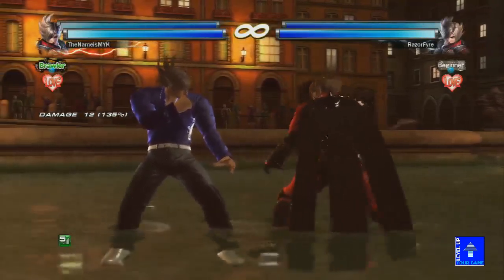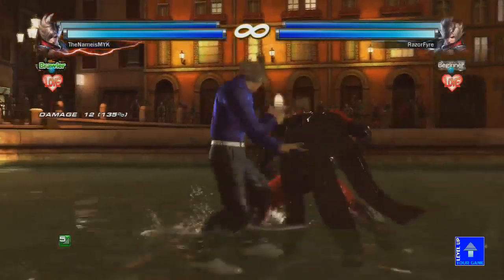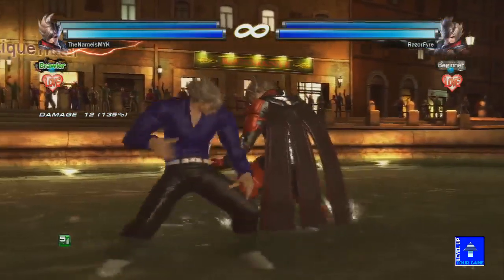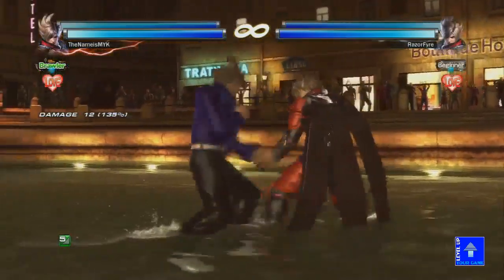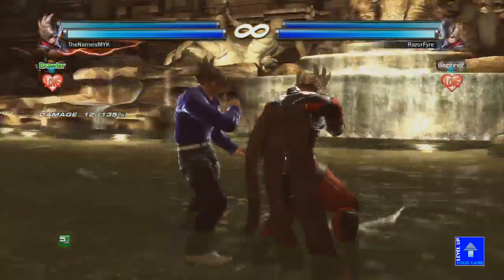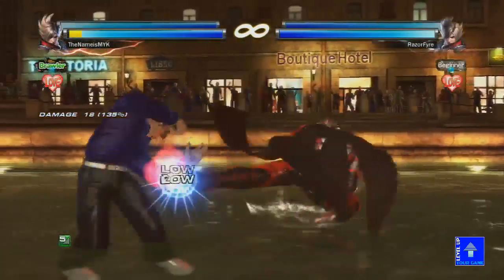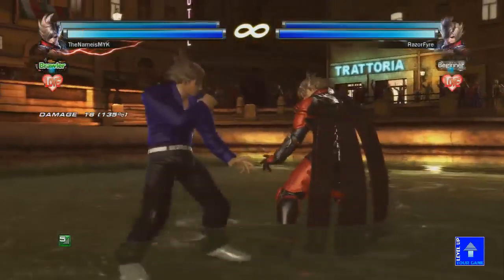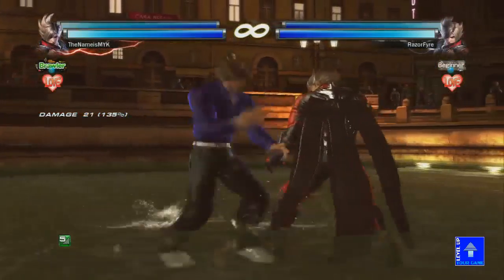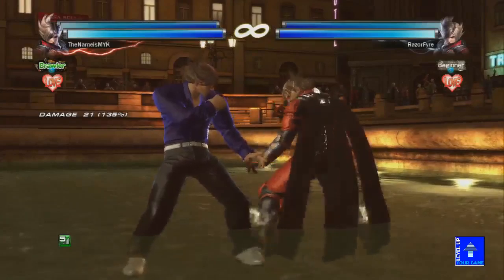Now let's talk about his two stances: silent entry and dynamic entry. His dynamic entry — you can do it manually by doing forward 3. A couple things: if you tap up after it or hold up, he'll start sidewalking left; if you hold down, he'll start sidewalking right. If you want to cancel that, just do down-back and he'll cancel, or down-forward as well. This is how you do that movement with Lars — wave dashing with the stance. The way I do it is just like Steve's wave dashes: forward-3, down-back, forward-3, down-back, forward-3, down-back.